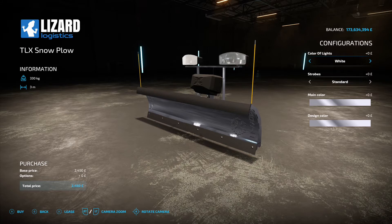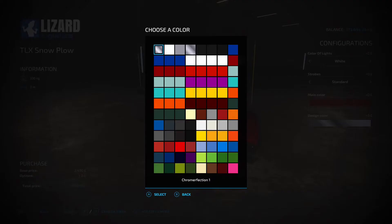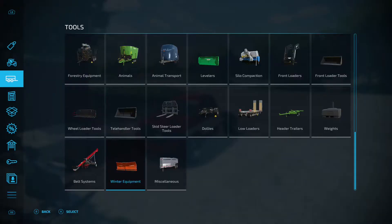Also part of this pack is the TLX Snowplow, found under winter equipment. It's got a 3 meter working width and costs 2,450 to buy. Options include light color - white, yellow, or white - strobes: standard, upper left, upper right, on the blade, all strobes, or back to standard. Main color matches it to your vehicle and design color changes all the framework.